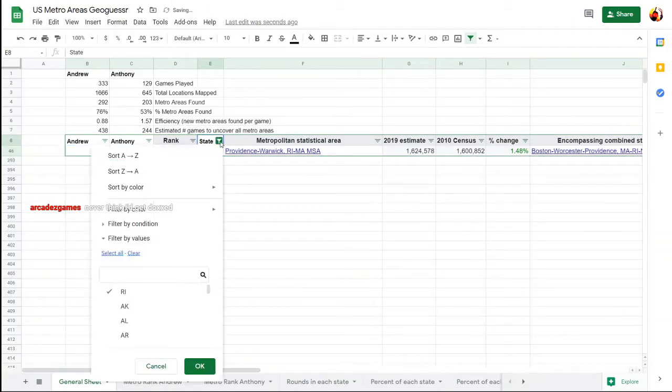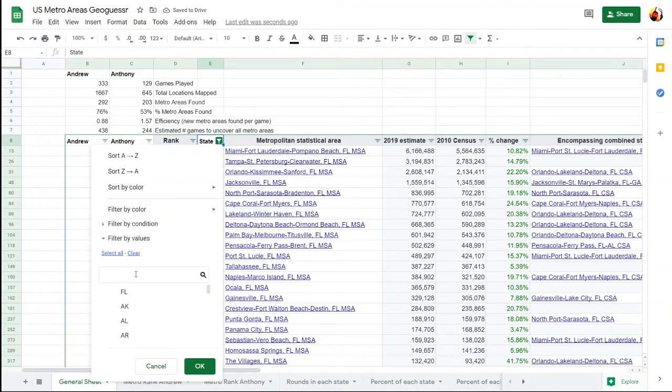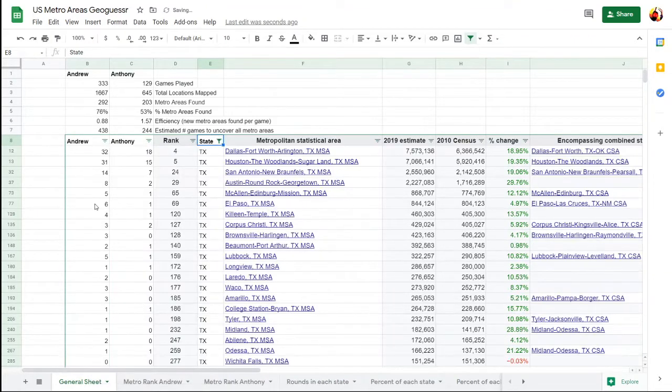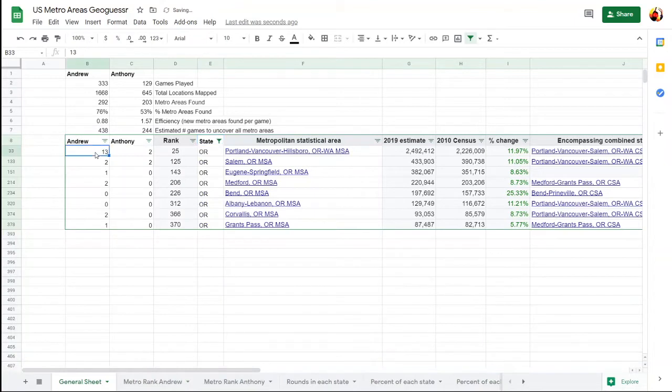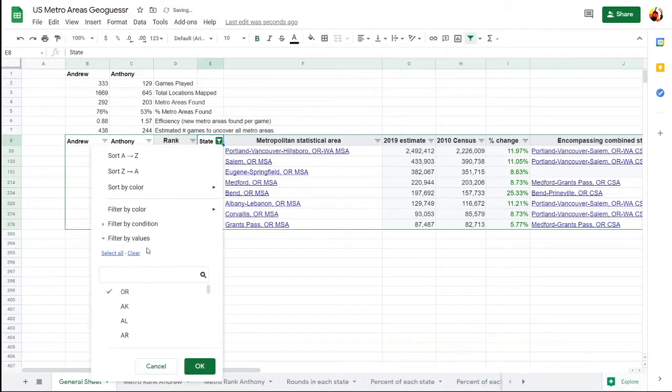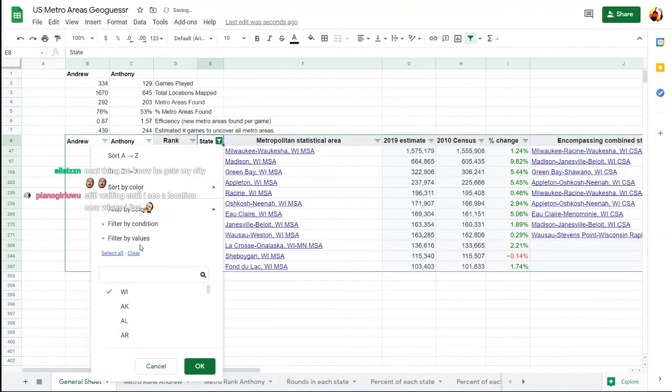We were in Providence for the twenty-first time. Then we were in Punta Gorda for the third time. And then round three was over in El Paso — that's the seventh time there. Then round four was up in Portland, and that's the fourteenth time there. And then round five was up in Appleton — that's the third time there. Now complete game 334.